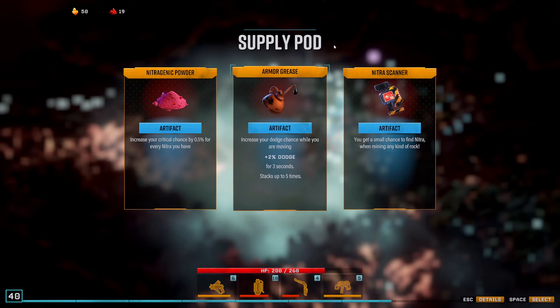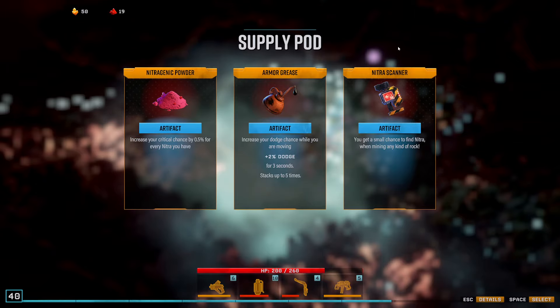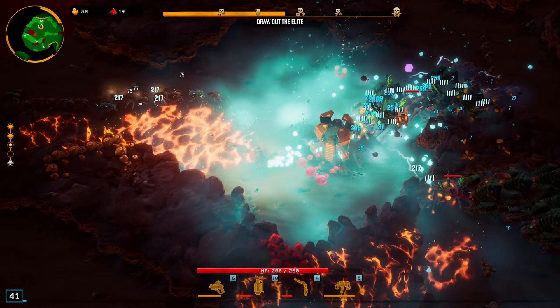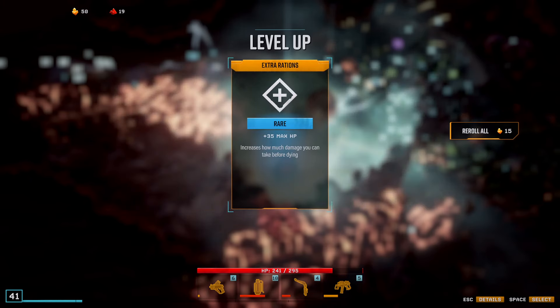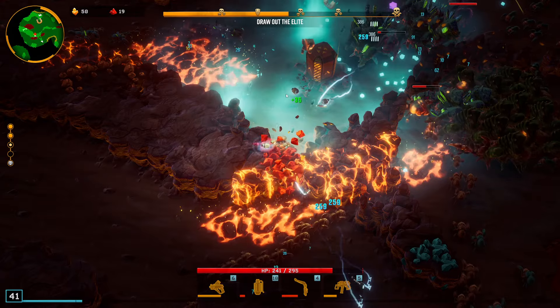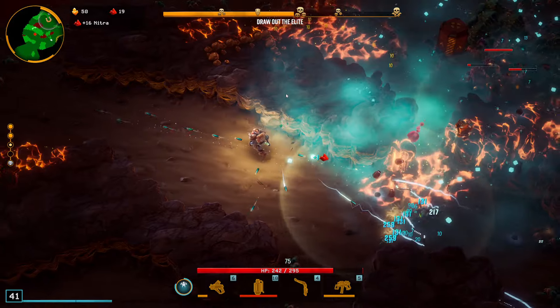Dodge is not bad; I'll probably just take that. That has some pretty nice potential with the Nitra scanner. I'll get a bit more crit towards the end. I think I am going to take the HP here since I'm going to be having a lot of trouble seeing exactly where enemies are with the giant blue circles everywhere.